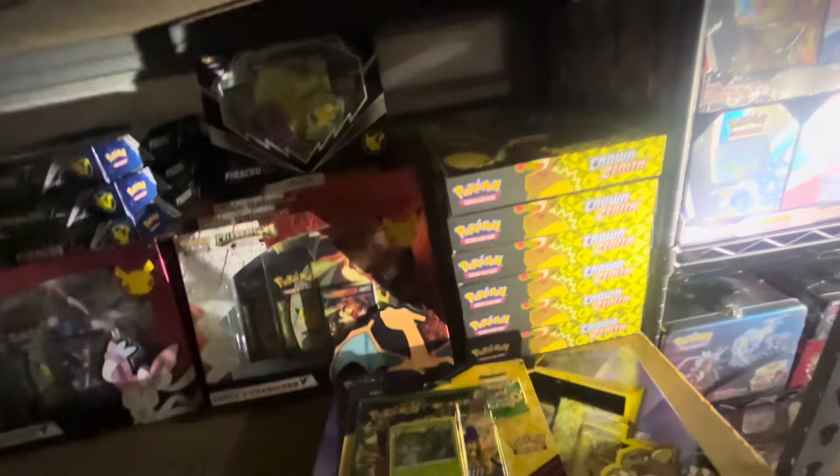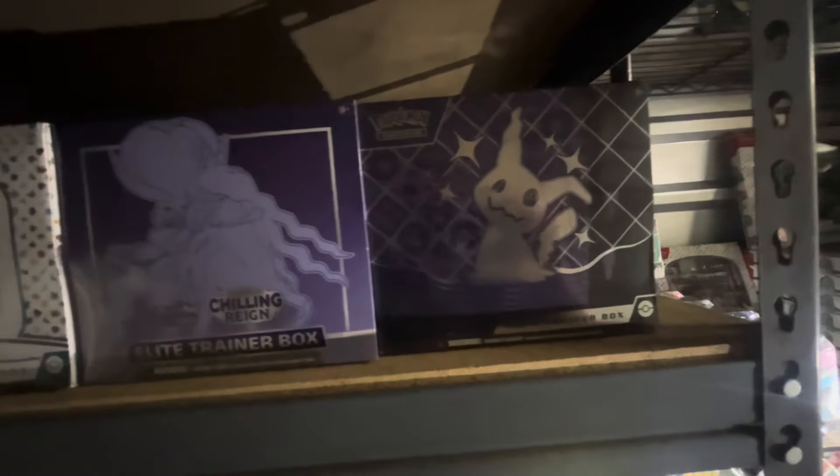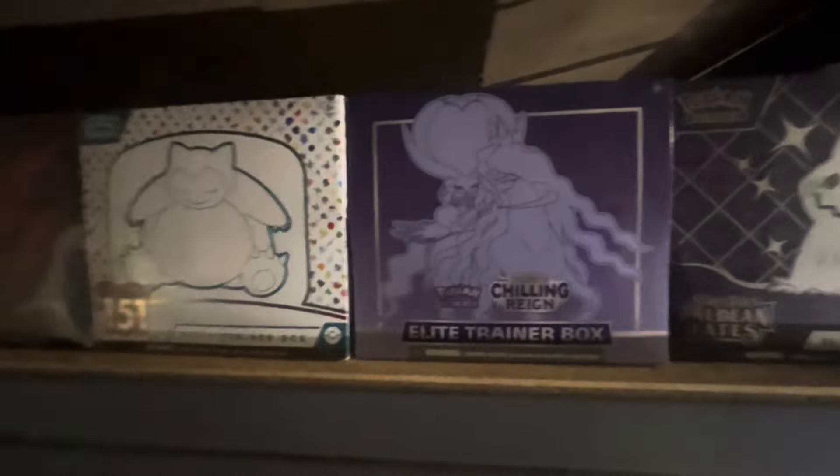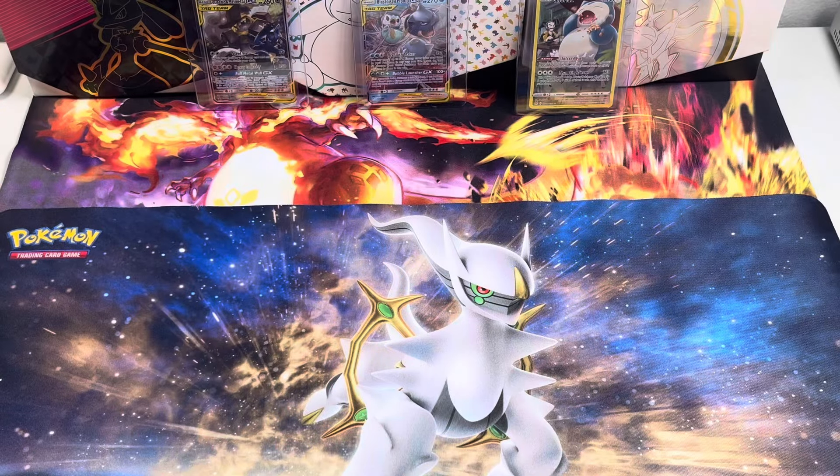We're just gonna grab a few things to open up for a video and keep looking a little bit longer. We have some Crown Zenith Pikachu boxes — those are so awesome with the amount of packs inside — but we're not gonna open one of those. We do have Paldean Fates ETBs galore: one, two, three, four, five, six. We have six of every ETB — Chilling Reign, 151, Astral Radiance, Paradox Rift — and the last one is Celebrations.